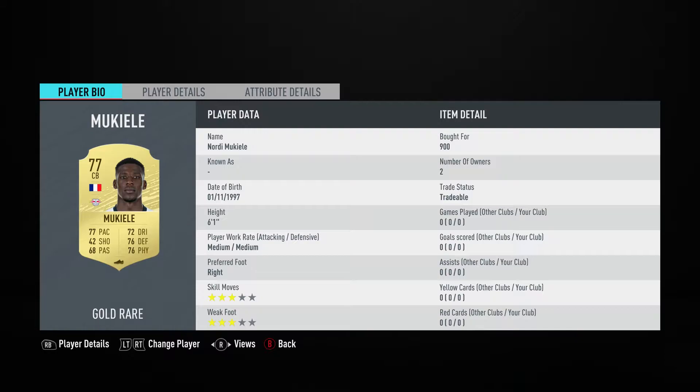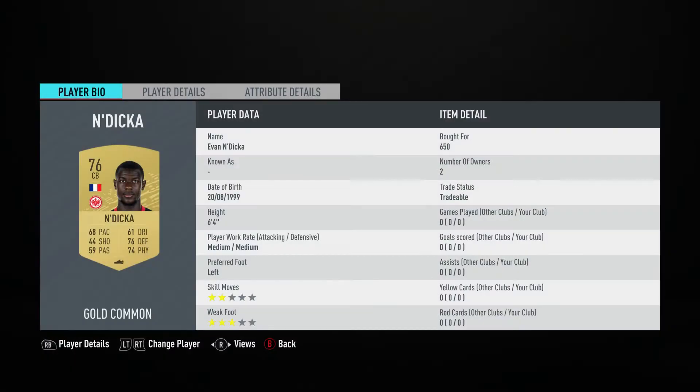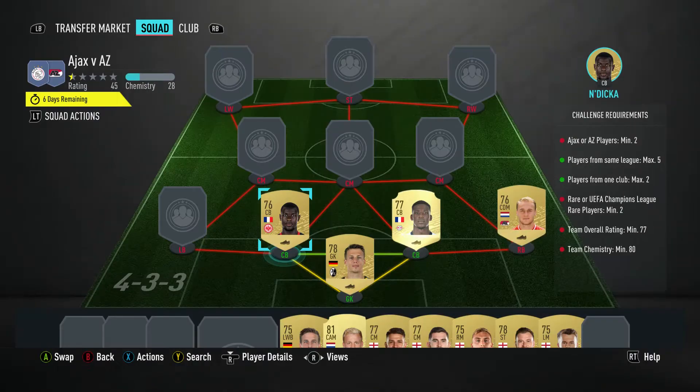The centre back on the right is Nordi Mokini — pulled for 900, plays for Red Bull Leipzig in the Bundesliga and is French. The centre back on the left is Even in Dicke — pulled for 650, plays for Frankfurt in the Bundesliga and is also French.